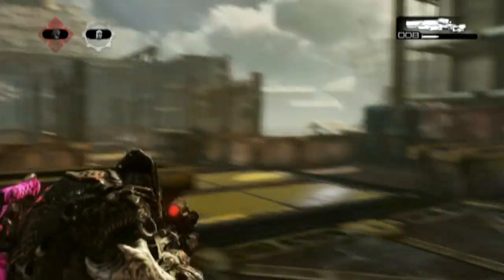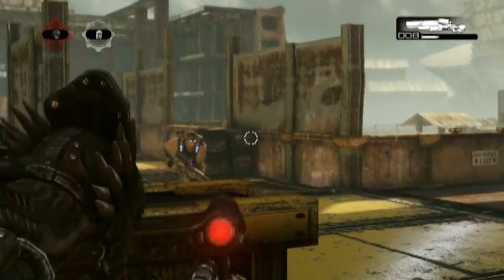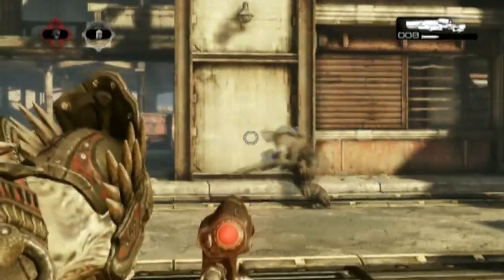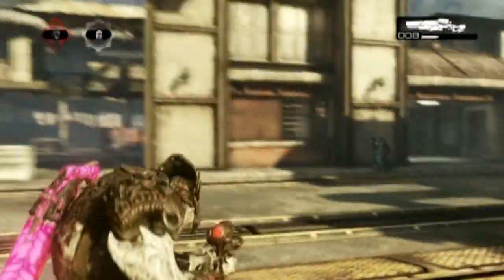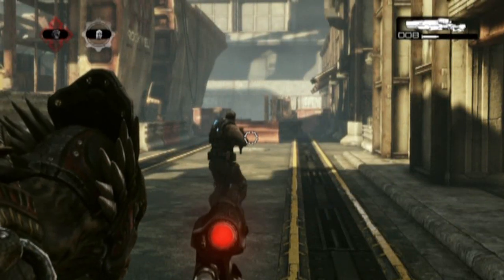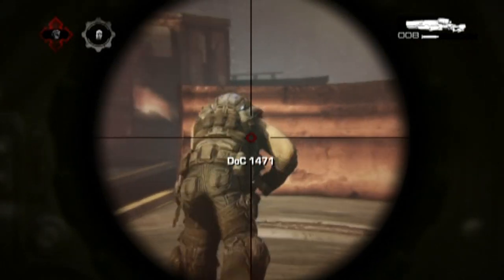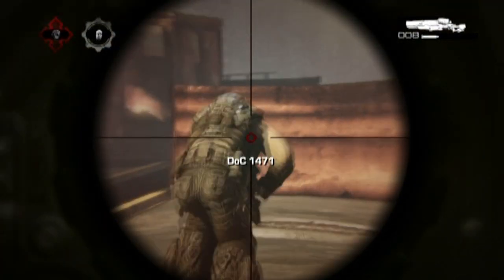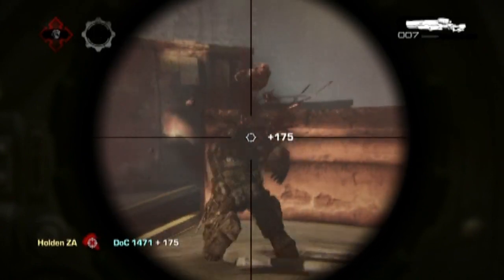Next we're going to be doing the lead shot. As you can see here I put my reticule where I believe my enemy is going to be. This is at head height when they're in a roadie run. I slow down, put it where I think their head is going to be, and then take the shot as they walk into the reticule. When they're running away, try to put it under the right arm of the opponent if they're running away from you, and you should be able to get the headshot.